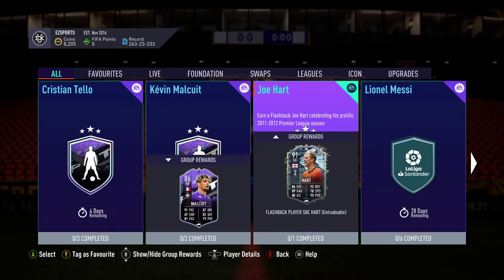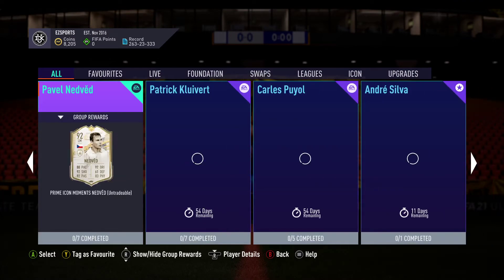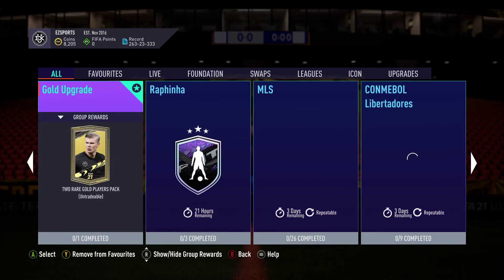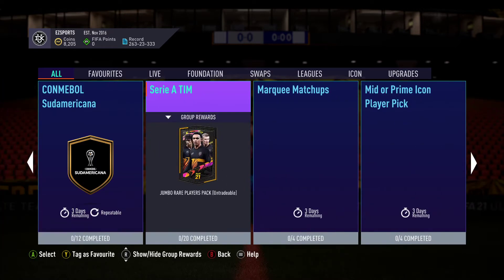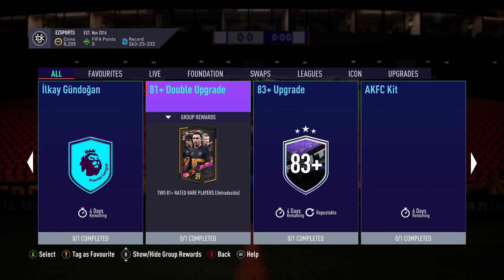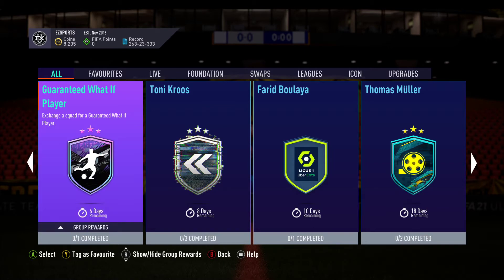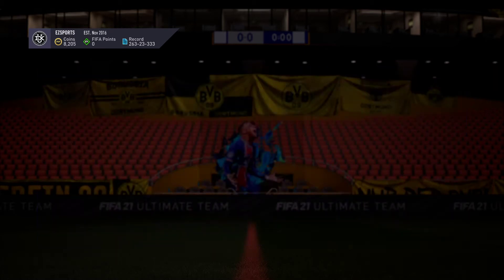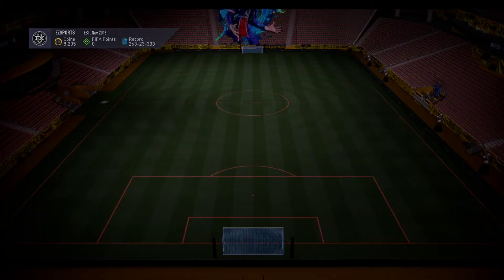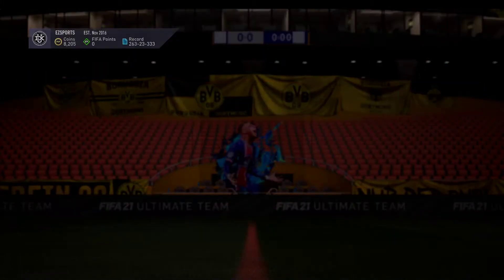He's got pace, that's it really. His defense is not good enough. Same goes with the Joe Hart from yesterday. We've got one new thing today - of course we've got an 81 double pack, and then there is also the Guaranteed What-If player SBC, which is what we're going to do in the video. I also want to do Milder as well.